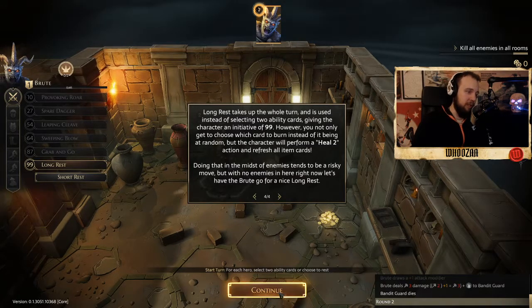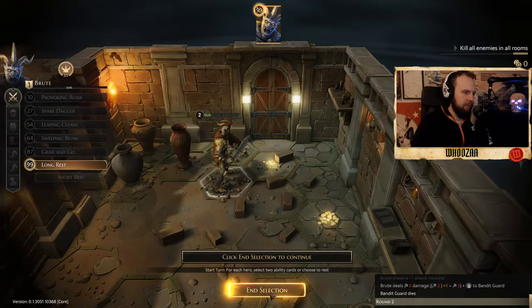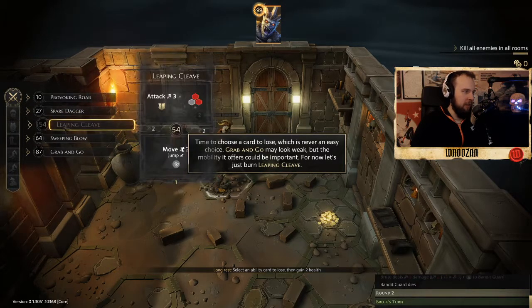However, you not only get to choose which card to lose instead of it being at random, but the character will perform a heal 2 action or refresh all item cards. But it can be risky if you do it when enemies are around. Time to choose a card - any easy choice? Grab and Go may look weak, but the mobility it offers should be important. For now, let's just burn Leaping Cleave.